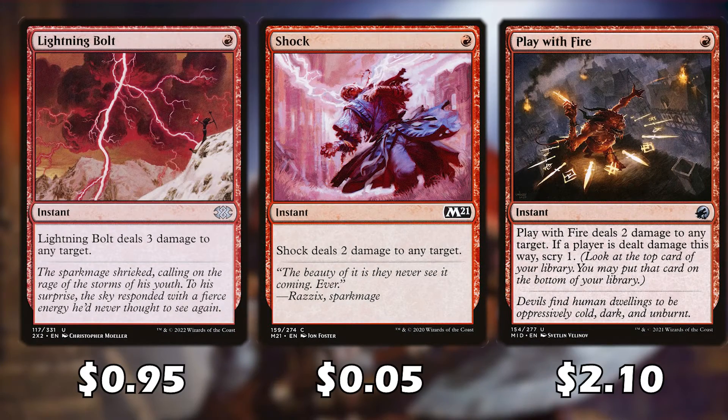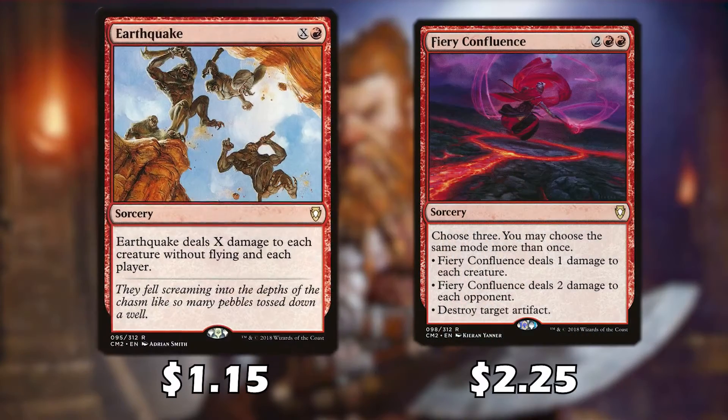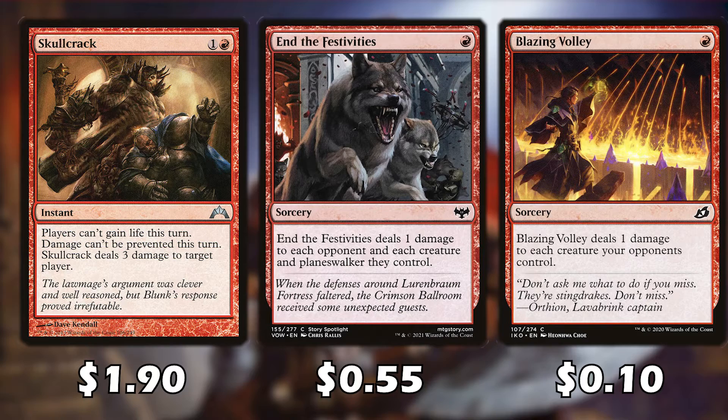Lightning Bolt, Shock, and Play with Fire are all good burn spells at instant speed. Play with Fire is a little expensive for an uncommon and should come down in price. Earthquake is great for getting rid of flying creatures and dealing additional damage to opponents. Fire Confluence is more versatile, dealing damage to each creature, each opponent, or destroying artifacts. Grapeshot is a good combo piece — with Torb rand out, each storm copy deals one damage which becomes three, so a storm count of three means nine total damage. Electrickery deals one damage to each creature and can be overloaded as a potential board wipe. Dual Shot deals damage to creatures. Skull Crack deals damage while preventing life gain. Both End the Festivities and Blazing Volley deal damage to opponents.